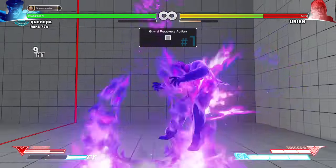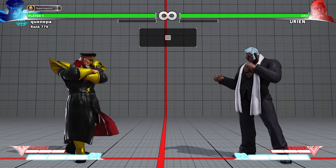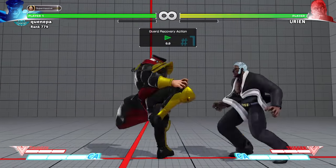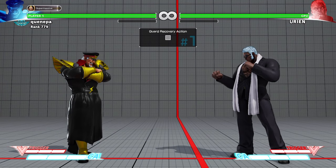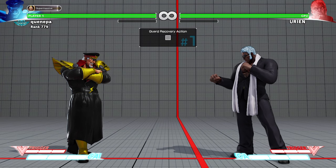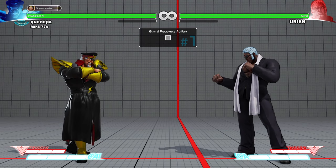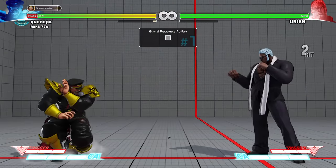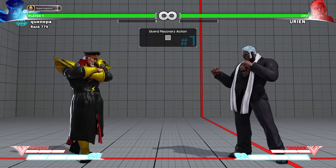Most of the time when I reverse a Urien, they do it at like a long distance. Since the reversal has a forward leap it can hit you pretty far if you're pressing a button — it's not like a DP that's very vertical, it's a horizontal DP. So it can hit you from quite a distance if you stick out a button, even from max distance, which is kind of annoying.